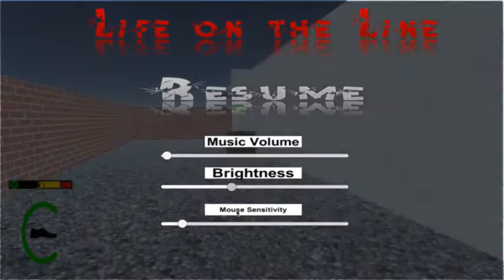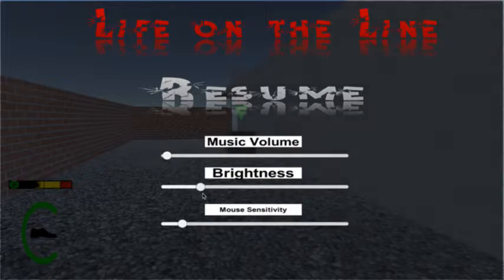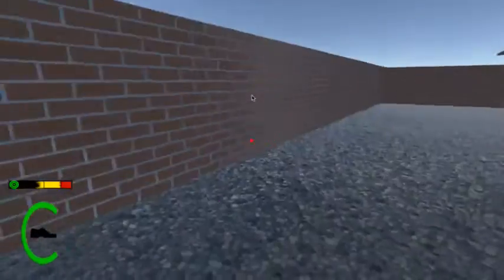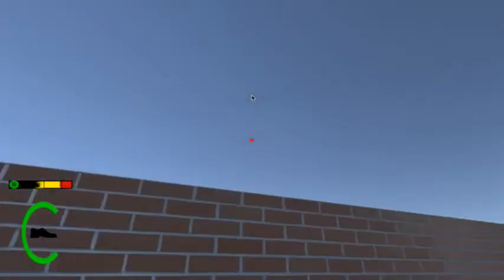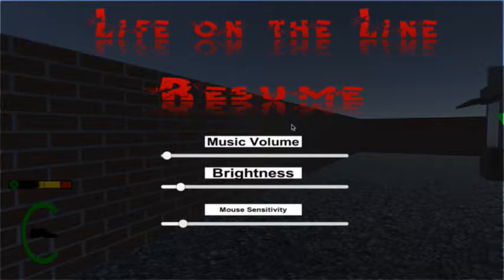We can also brighten up the level if we wish. For mouse sensitivity — I can show you that right now. This is me moving the mouse around. If I go to options and put mouse sensitivity all the way up, it moves really fast and is really sensitive, which some people like, but I don't.